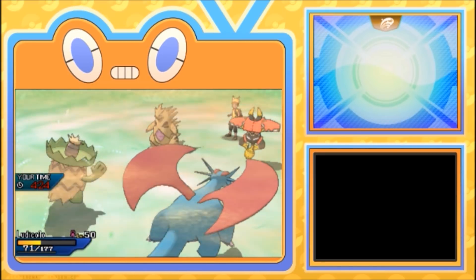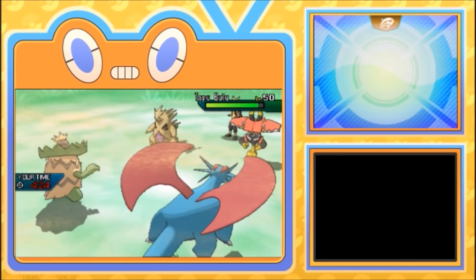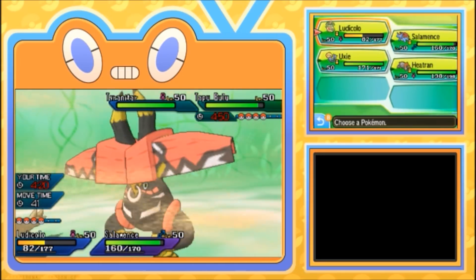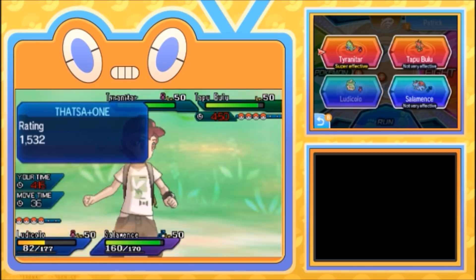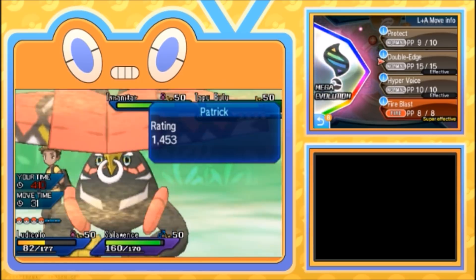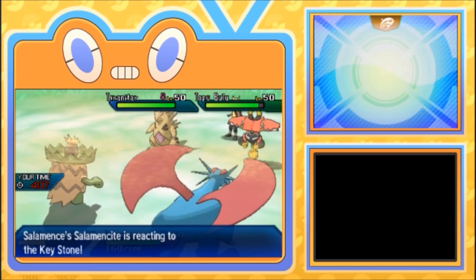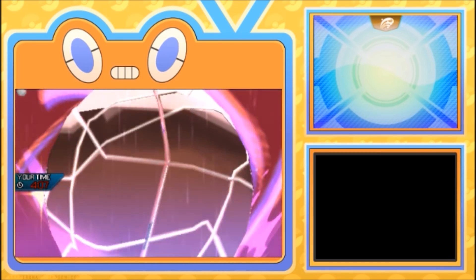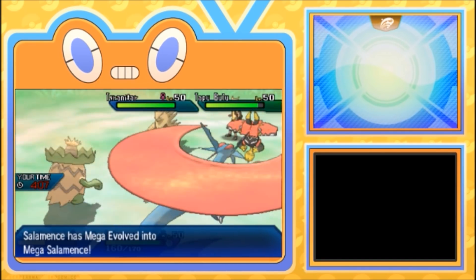I could just switch out Salamence and Giga Drain that Ttar and probably go back up to full, with Heatran in the back. I'm gonna Giga Drain the Ttar and actually just Mega evolve and Double-Edge the Bulu — I want Bulu gone and Double-Edge should take it out. I'm being a little forceful, but if that's the position he's put himself in and he's staying in to eat this damage, I think I'll be fine.